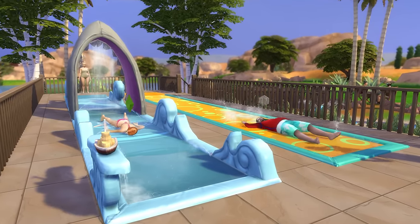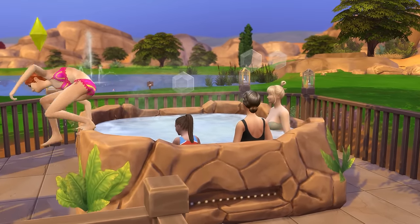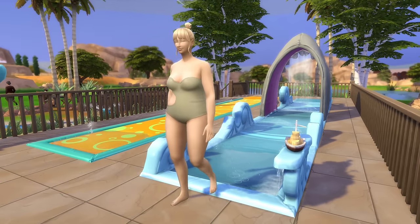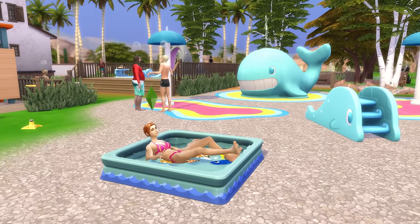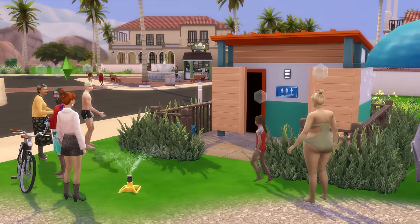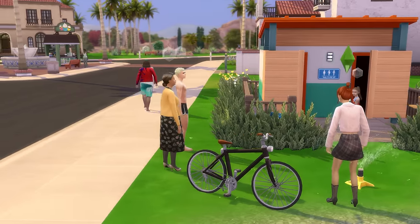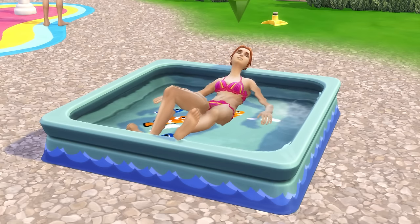Water slides from the Backyard Stuff Pack, and even just your general spa, can work too. I really love the water slide animations and feel this object often gets overlooked, so this kind of park gives them a place to shine. The Seasons Expansion Pack also brings a few things that work well at a water park, including the water balloon bucket for water balloon fights, as well as sprinklers and small kiddie pools, all giving your Sims more to do on this lot.